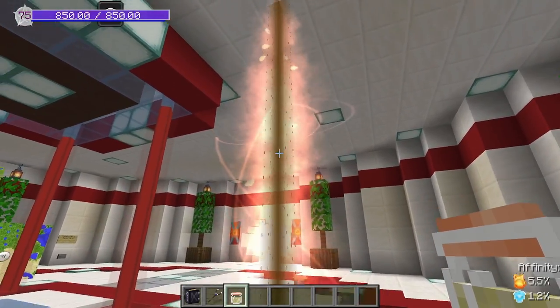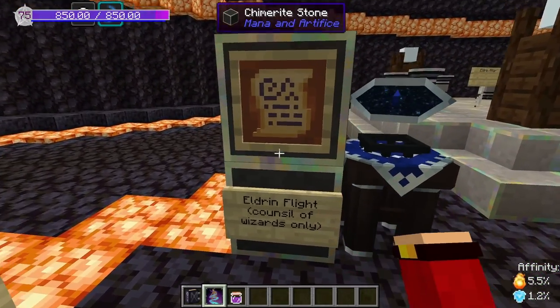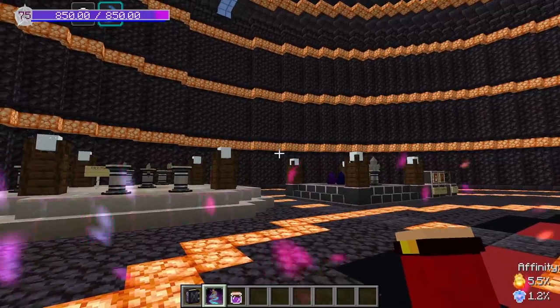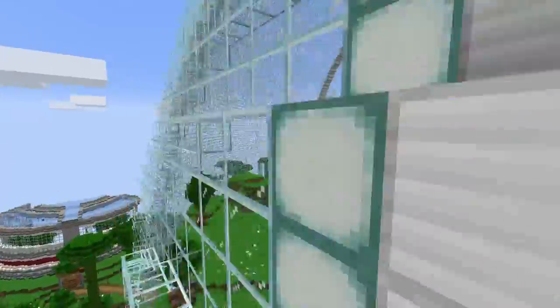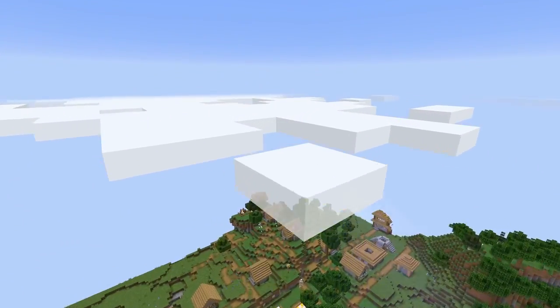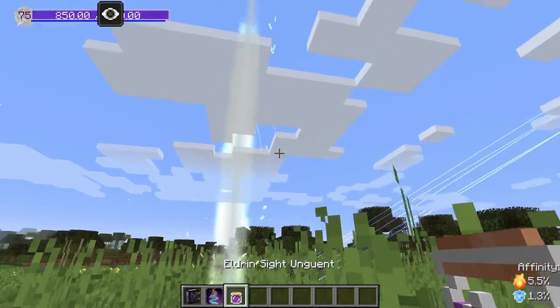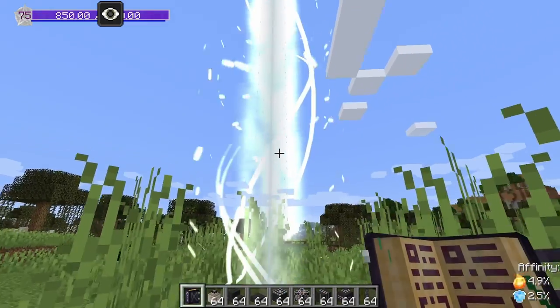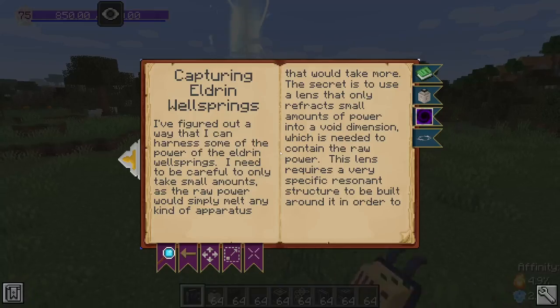The second method is the eldren flight spell, exclusive to the Ancient Console of Wizards. Right-click and it shows every available well spring you can travel to. Select one and it teleports you through all walls straight to it. Once you arrive, drink your eldren sight unguent and the well spring is visible and ready to capture.